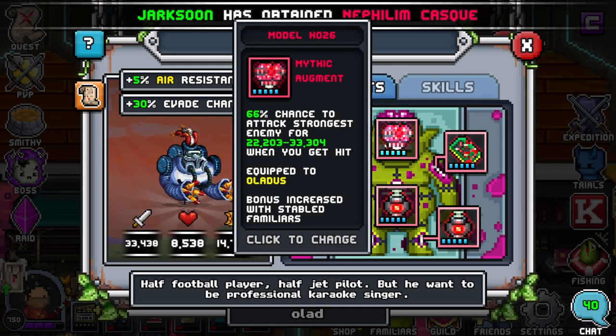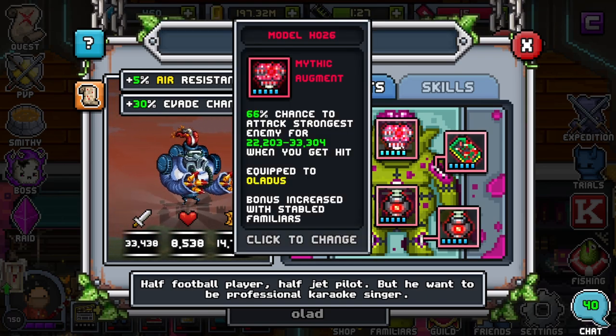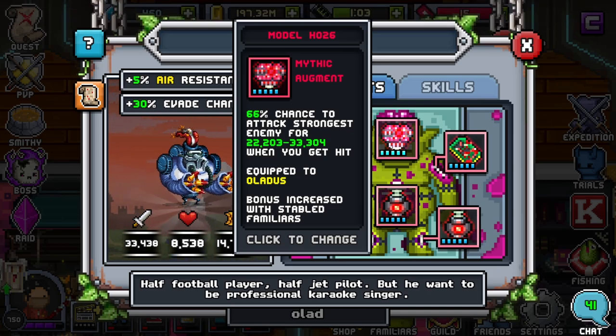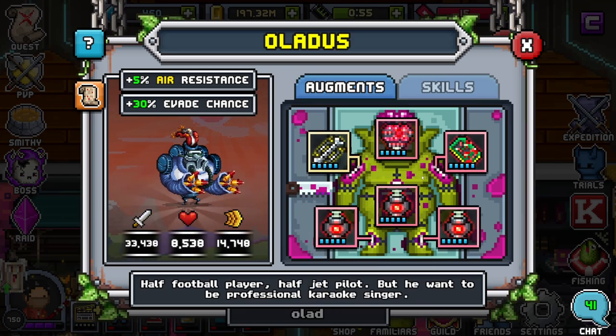I would probably put a defensive brain on him if you have any epic pumps or lower, because you will need that evade chance to be able to take advantage of these 'attack strongest' or 'attack team' type brains when you get hit. Otherwise, you might be blowing up a little too fast. You could still make use of an attack brain with lower evade, but it is riskier if you're trying to do harder content. Just about any 'when you get hit' brain is good on a Lattice, but I highly recommend a defensive brain if you have epic pumps or lower.